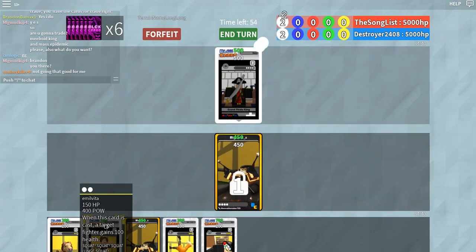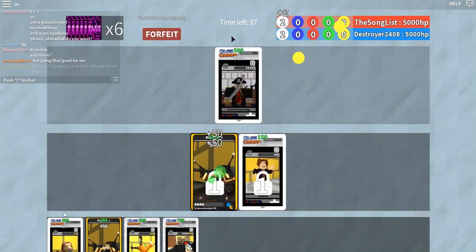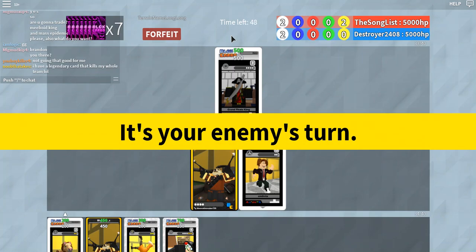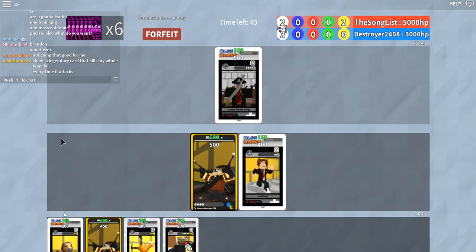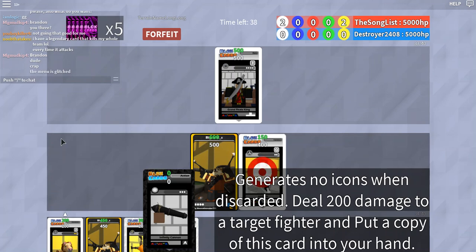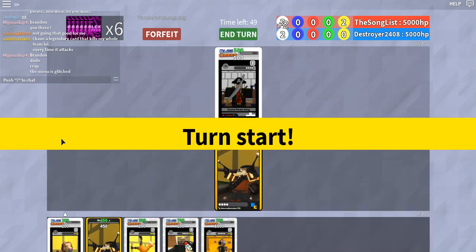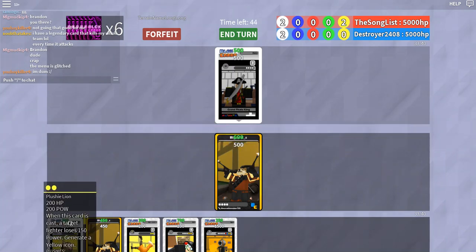We're going to do this first, toss down this one, we're going to give a health buff onto that one. And then enter — that doesn't generate, by the way. Grand Pirate King, how high is our volume? That's good. Yellow is my favorite in-game color but my favorite color in general is red — love the color red.